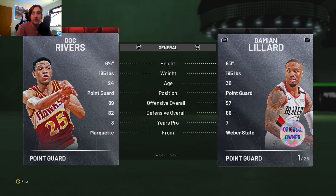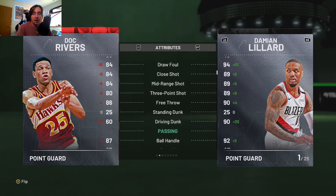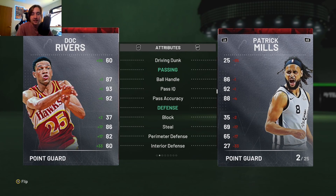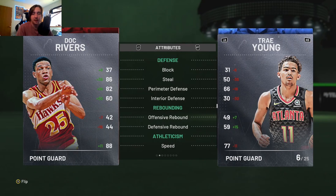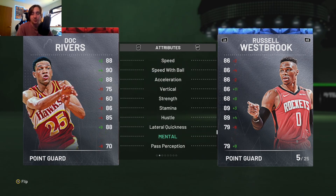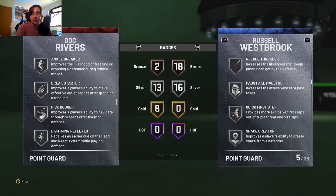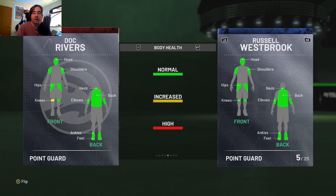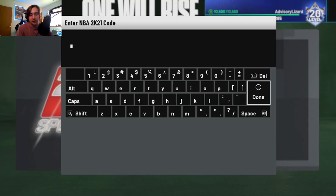Doc Rivers really interests me for a few reasons. One, he is 6'4", and two, offensively he's very very well-rounded — great driving layup, can shoot the three, can shoot the mid-range. Looking at his tendencies, he can definitely dunk with a 60 driving dunk tendency. Great ball control, great pass accuracy, 86 steal which is super high, 82 perimeter which isn't the best but definitely better than a lot of other point guards right now. He's very fast with 88 speed — on par with Westbrook, actually faster than Westbrook but not the vert of Westbrook. Eight gold, thirteen silver, and two bronze badges. He doesn't have any shooting badges, so that's definitely something you'll have to add, but he's a very well-rounded versatile card.